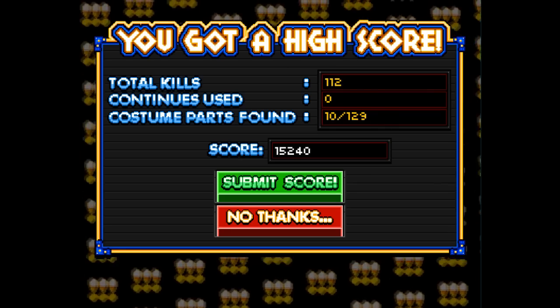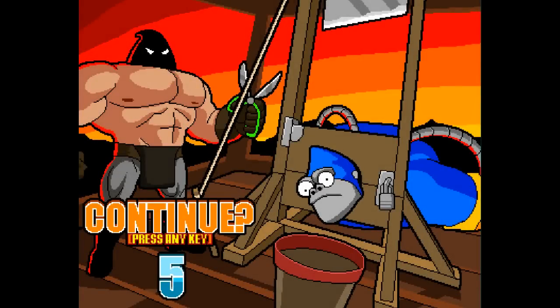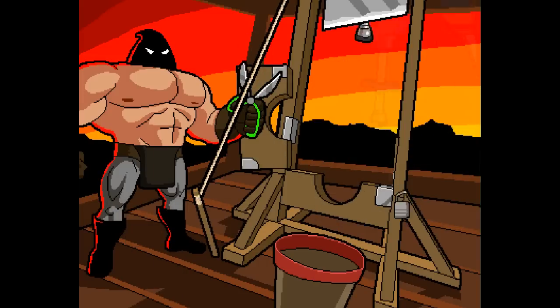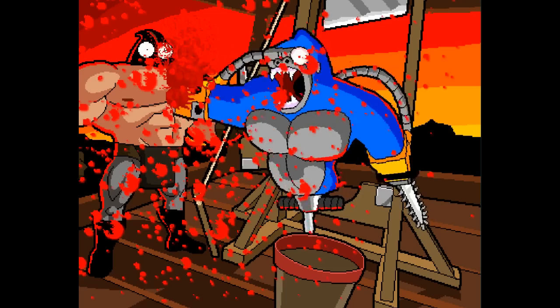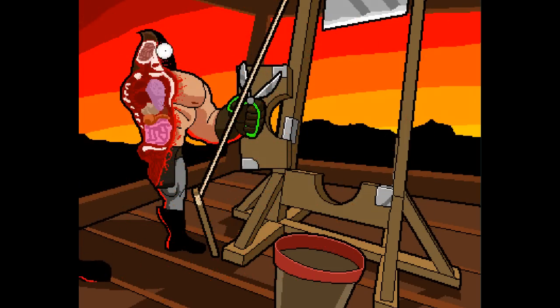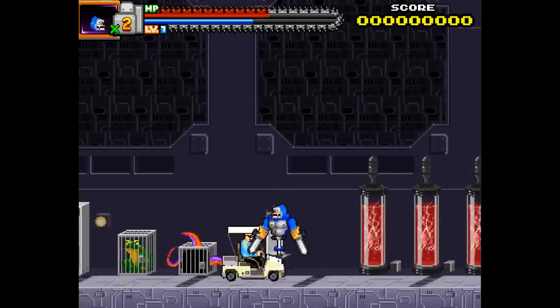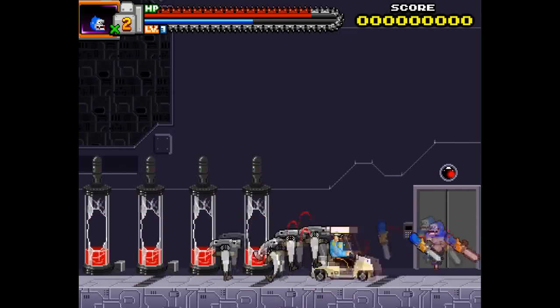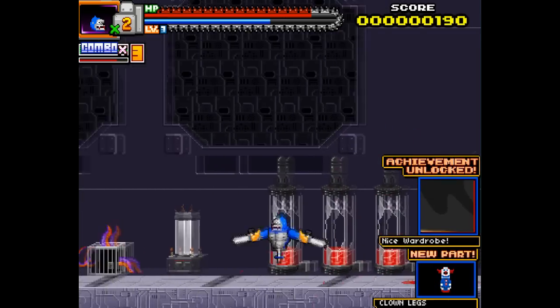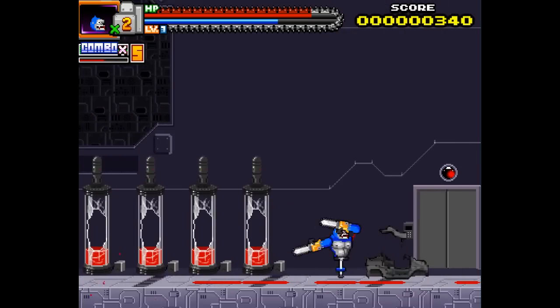We can go ahead and check out the continue screen. What do you think happens here if I don't press a button? Poor gorilla. Okay, I'll press the button. That gorilla messed you up, buddy. Let's show you the costume stuff after I clear out everything trying to kill me right now.